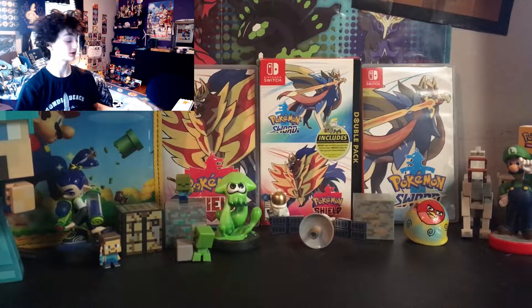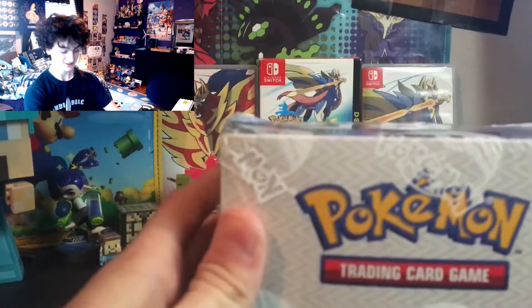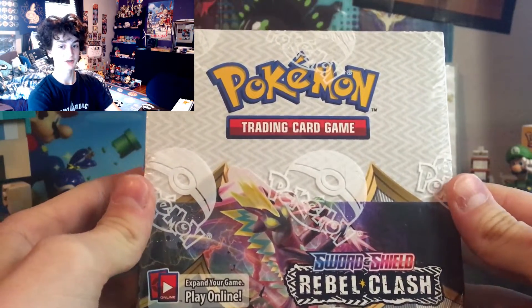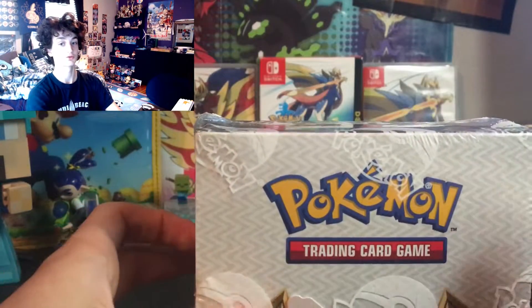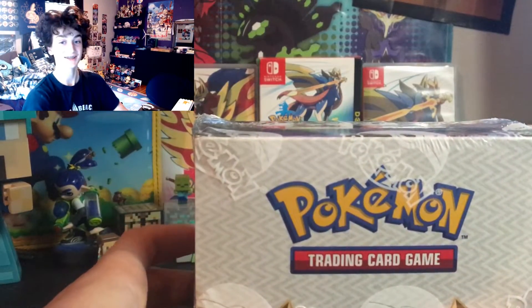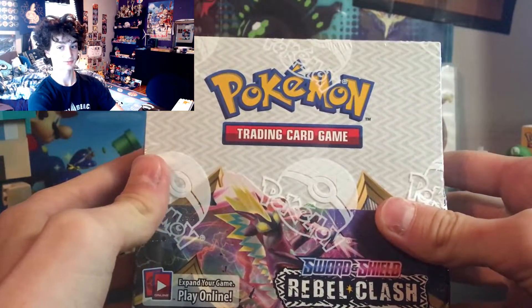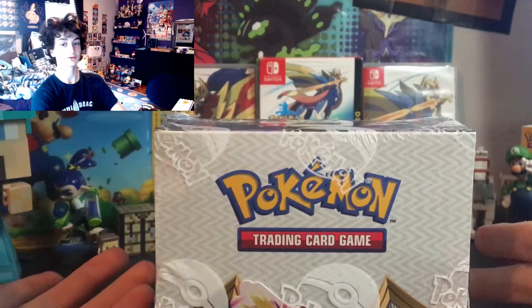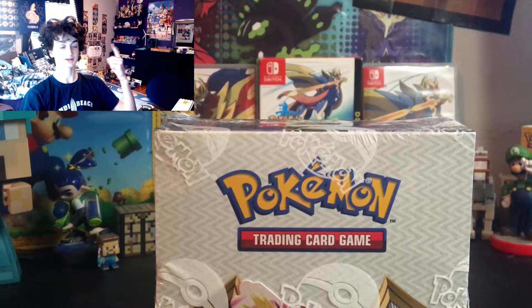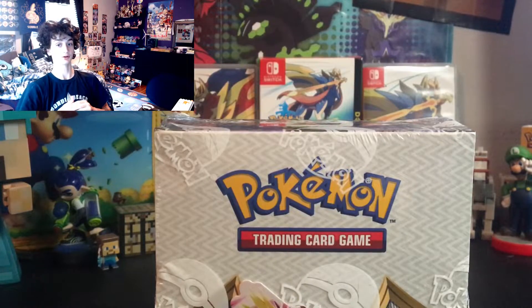Rebel Clash just released on May 1st, so this thing is crazy. If you guys don't know what a booster box is, it comes with 36 packs and there is one secret rare card which is either rainbow or gold. Rebel Clash is an amazing set — there are awesome cards like Toxtricity VMAX, Copperajah VMAX, all the starters from Sword and Shield, and the two gold cards: shiny Perrserker and shiny Frosmoth, which are phenomenal.